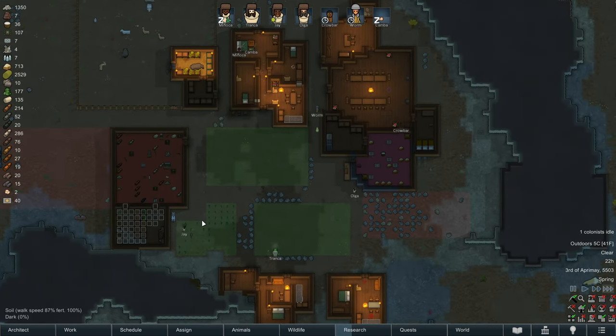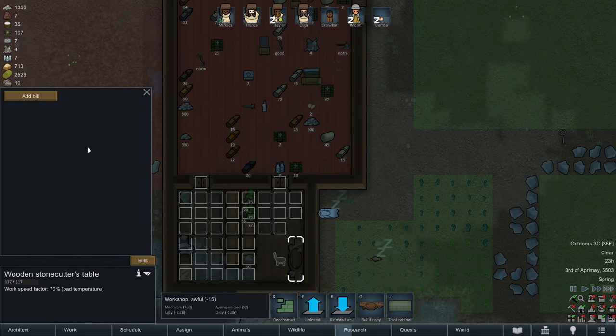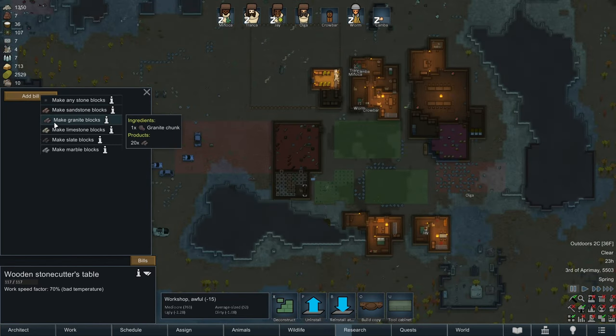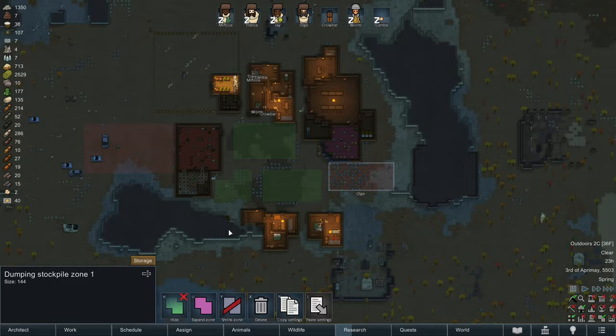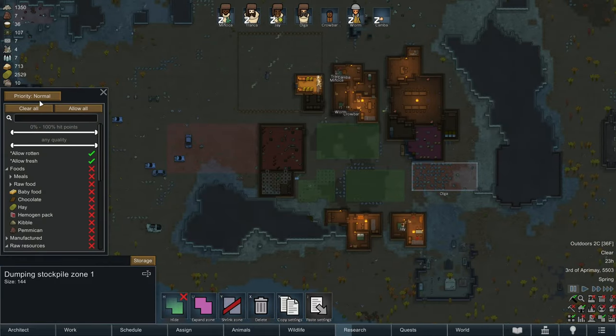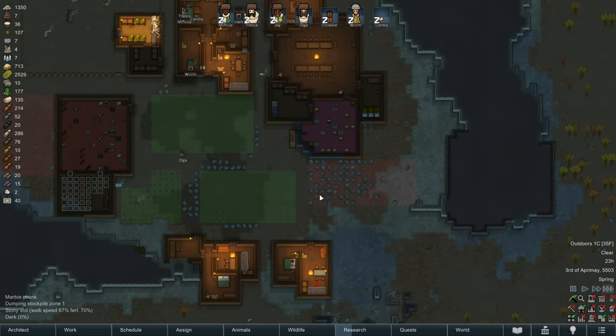We can also probably start replacing some buildings with stone. We have our stone cutters table, so let's go ahead and add some bills. I think we just have limestone and marble, so I'm going to add two bills — marble and limestone. I'm going to prioritize limestone over marble because I think we're going to use limestone as our main building material. I'll say do until we have 250 blocks of each type of stone on hand at all times. We'll set the stockpile zone for stone chunks specifically — no corpses, just stone chunks.